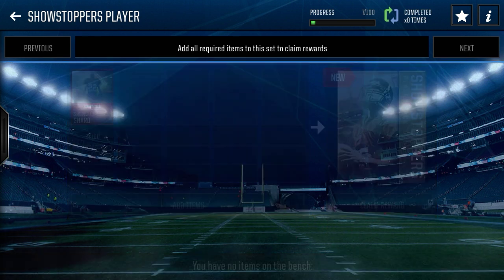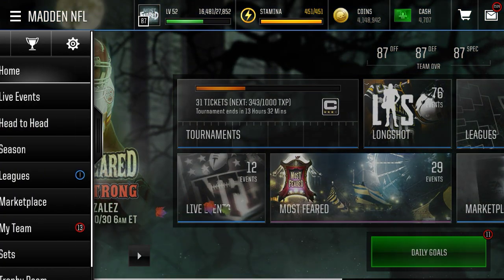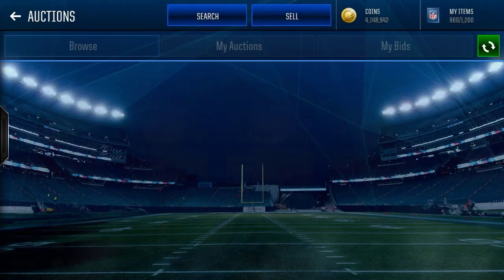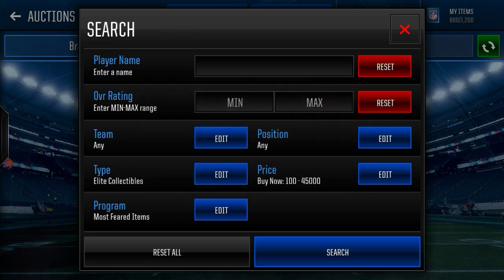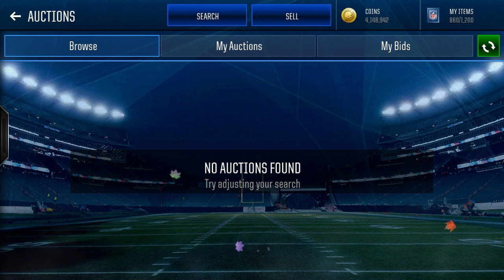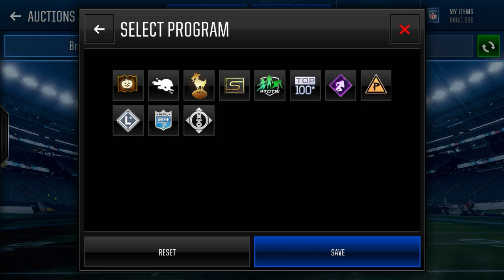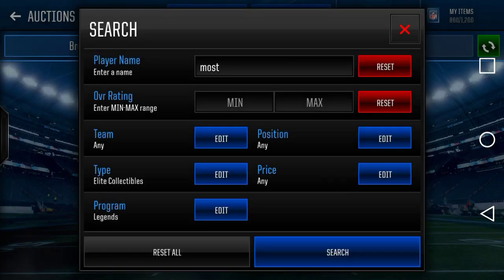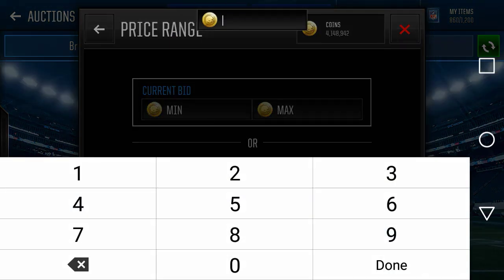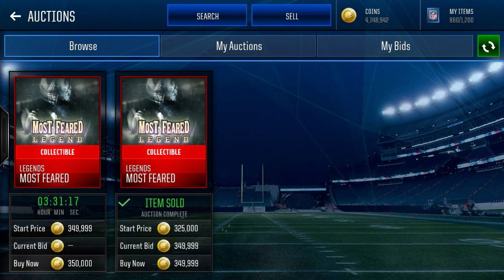The next one is a Most Feared Legend collectible — pretty good. On the market those are valued at maybe around 300,000 coins. Let's go take a look. Unfortunately, the ones you're going to get from the Jack-O-Lanterns are not going to be auctionable — that's what they were last time. But you're still saving a decent bit of coins. Most Feared Legend collectibles are going for just around 350,000 to 400,000 coins. So if you pull one of those and you're going for a Legend, that's 350,000 right there.